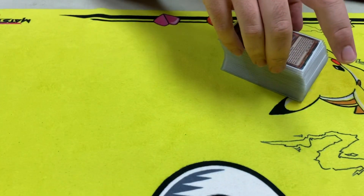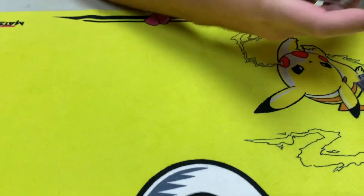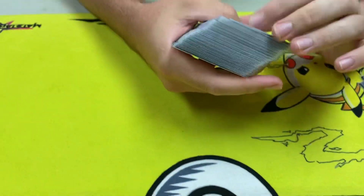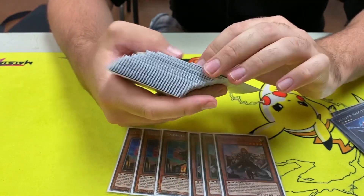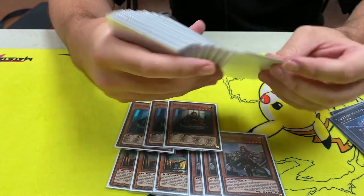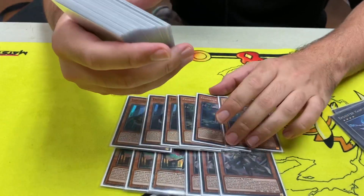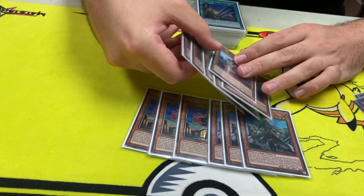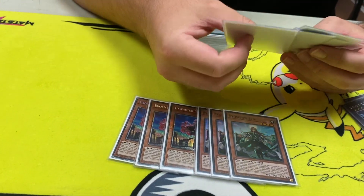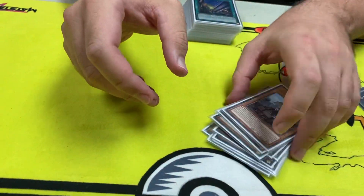Do you want to go through the profile? Playing 3 Martha, 3 Alice, 3 Stella, 2 Sophia, and 1 Irene. Very standard — it's pretty much what every single Exorcist list plays.